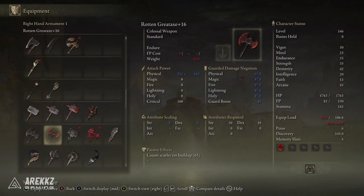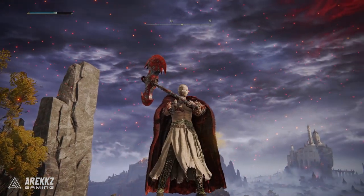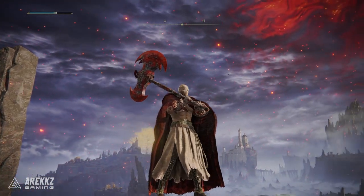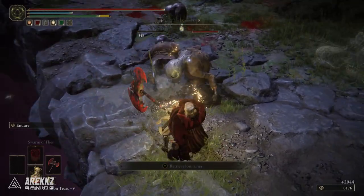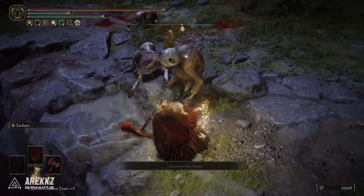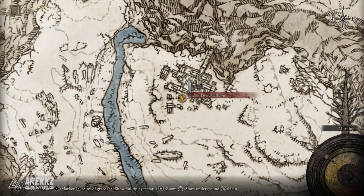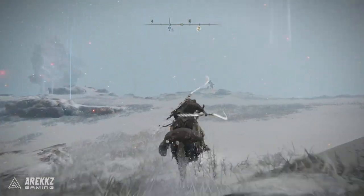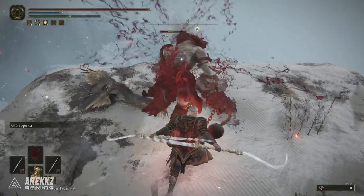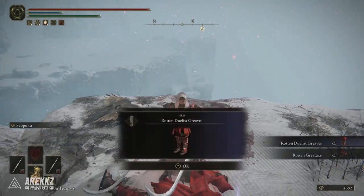If an axe is more your speed, you have the Rotten Great Axe — the Rotten version of the Great Axe. It has a Strength requirement of 30 and a Dex requirement of 10, and again you can put on a different Ash of War, though by default it comes with Endure. Similar principle to the last one — you'll be killing another Gladiator. Go again to the Consecrated Snowfield, but this time make your way up to Ordina the Liturgical Town, then head to the cliff over on the left that I'm marking on the map. Walk up there, you'll see another Gladiator — kill him and he'll give you the axe, and also his pants.